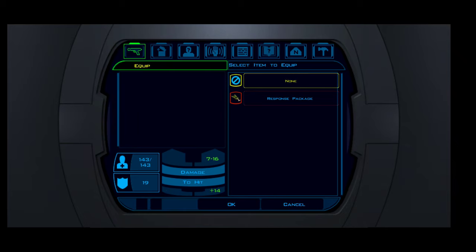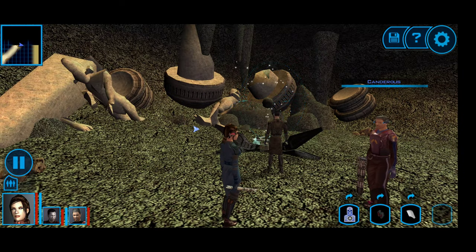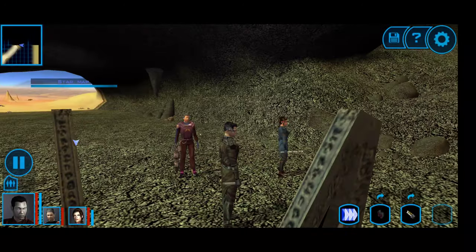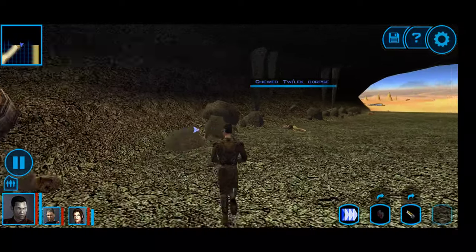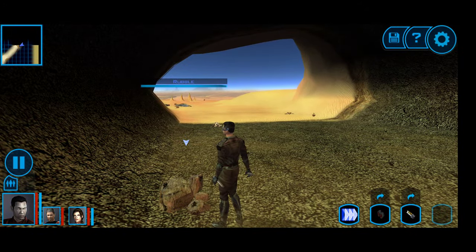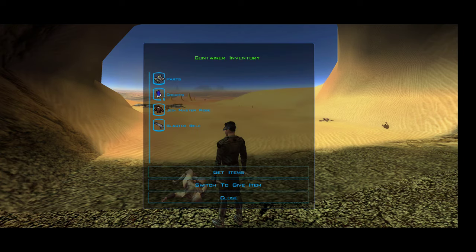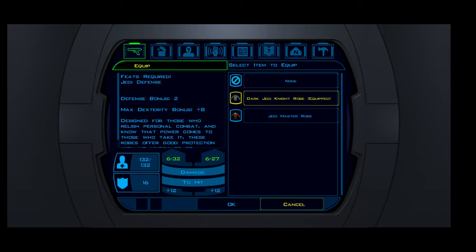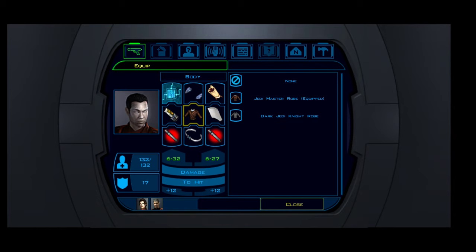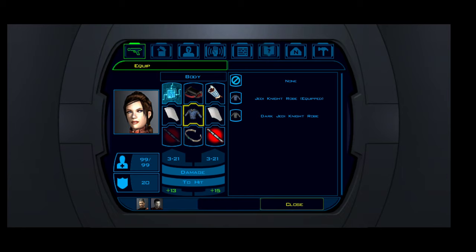I can't do anything else with anybody else as far as upgrades go. Let's go to Bastila - we'll make sure everyone has full health levels. So far no one's out at the main entrance. I've got everybody's equipment, so we'll head on out and see what happens. From here it's going to be heading back to the main camp, selling off as many items as we can and moving on.